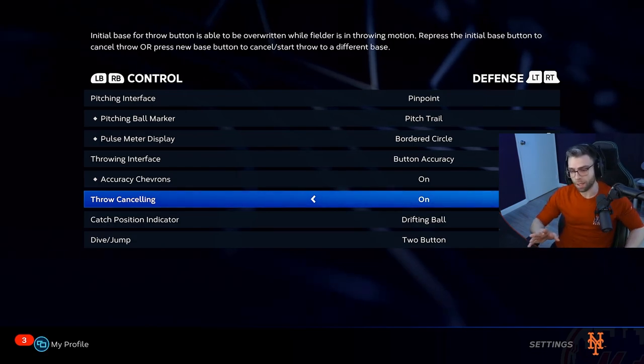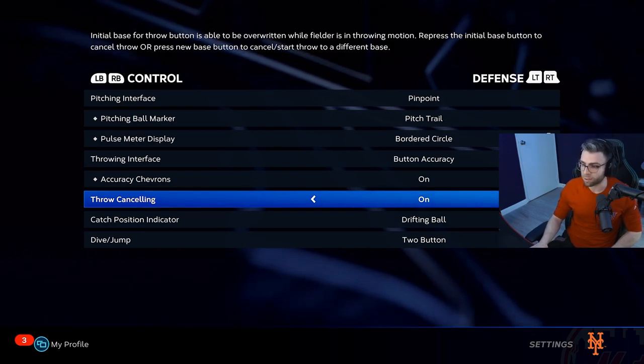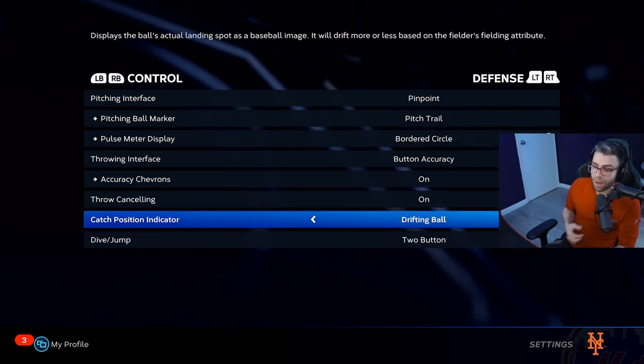Accuracy Chevrons — sure, have that on. Throw Canceling — put this on, guys. If you're in a rundown and you want to fake to one base and throw to another, you need this on. I don't know how you play without it, honestly.